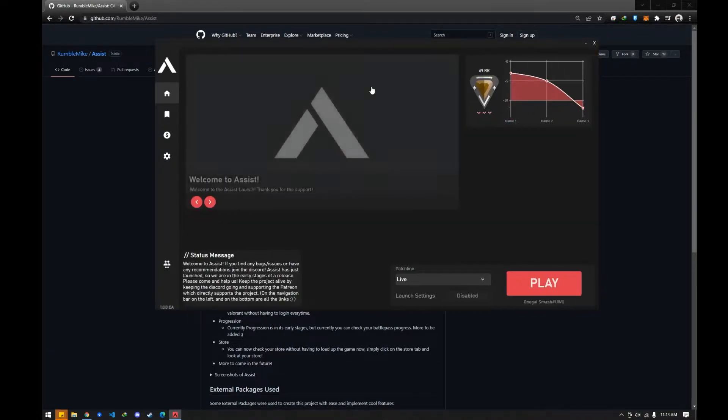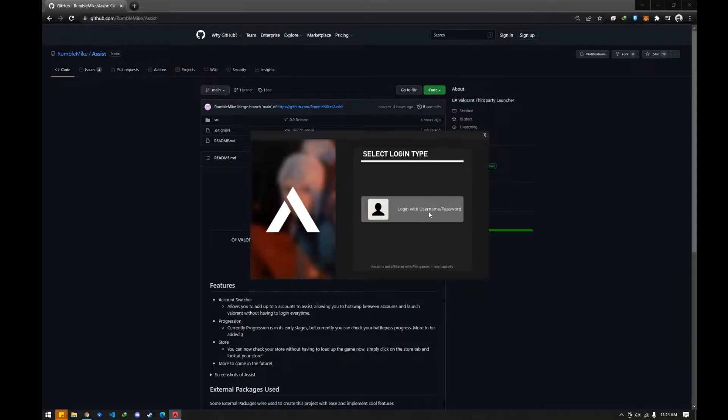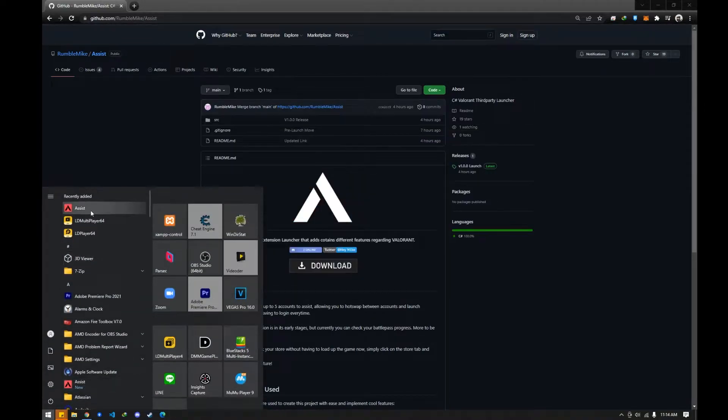So this is the Valorant Assist app. As you can see here, you can have different launch settings. If you have access to the beta environment, you can switch from live to DBE, switch accounts, you can add accounts here — see right there.